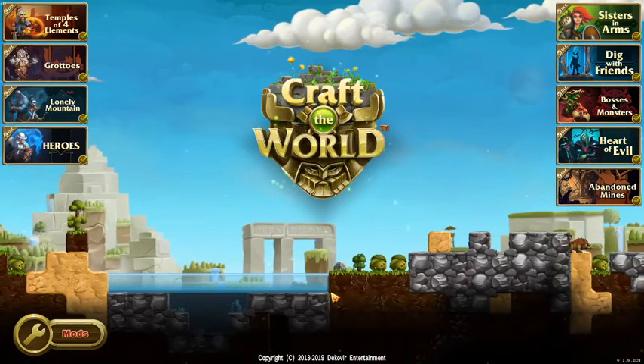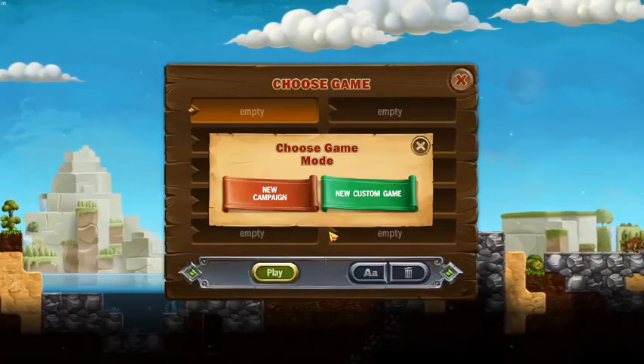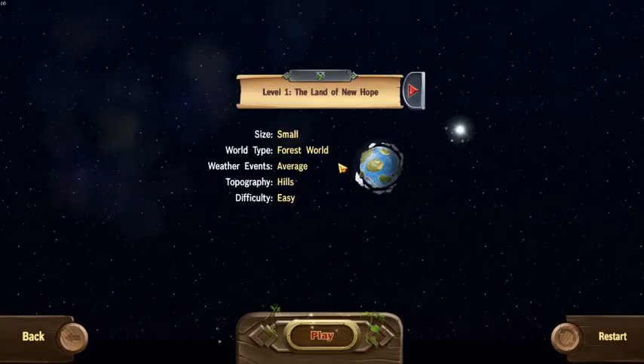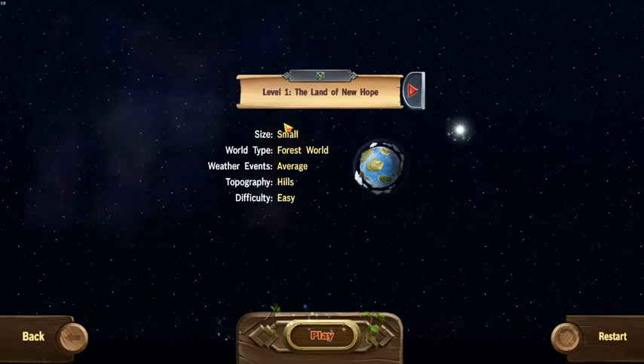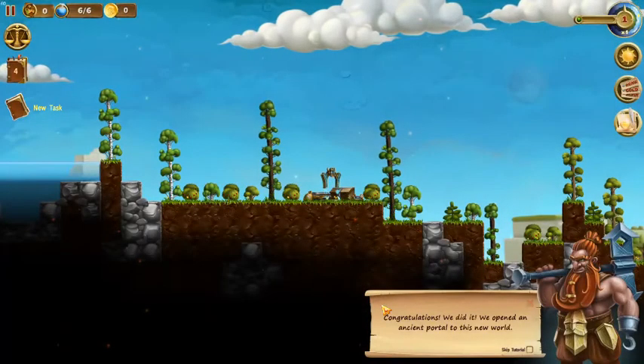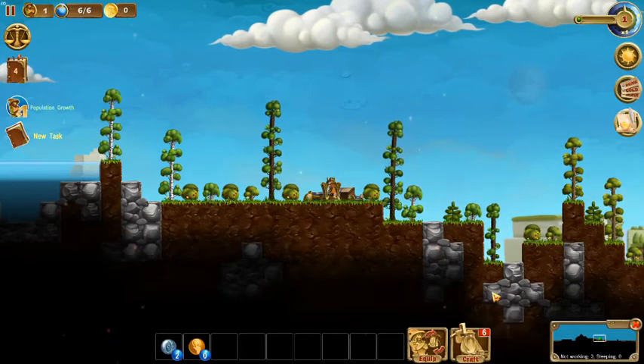Let's go ahead and hop into a new game and not mess around too much on the screen, because you guys want to see gameplay. We're starting at level 1, The Land of New Hope — a small sized forest world with average weather, hills, and easy difficulty. I'm going to skip the tutorial because I kind of know what's going on.